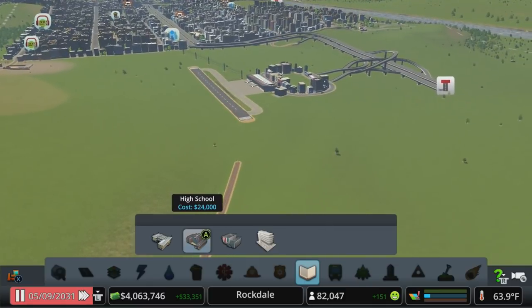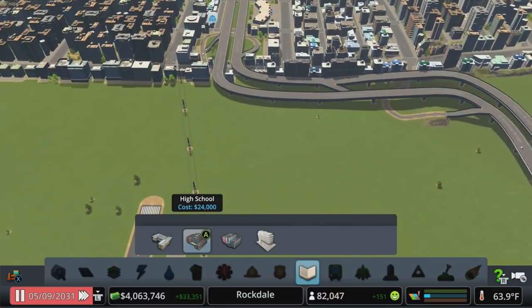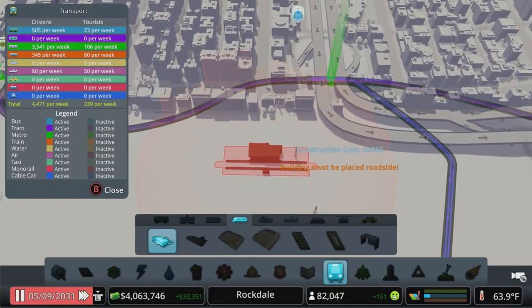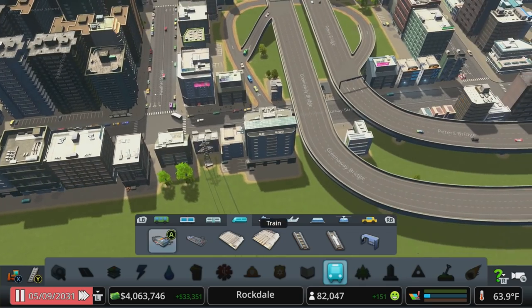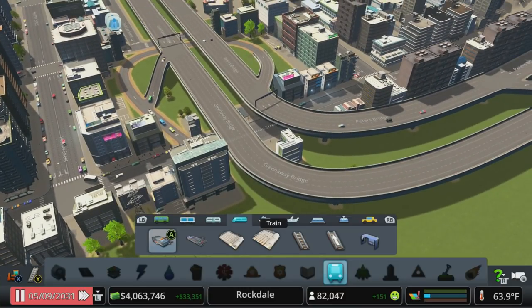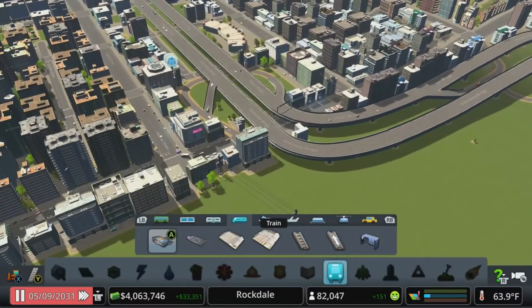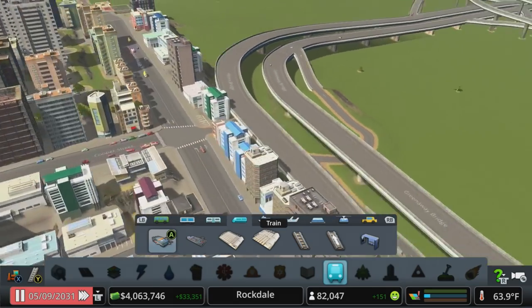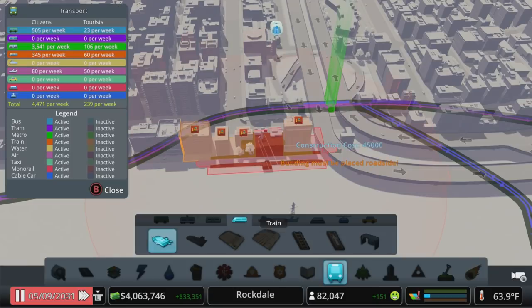The big project for today is how to get this train to stop at the airport and then continue on around our city. Maybe let's figure out where to squeeze in some train stops first. The main train station is our commuter line. There was one other thing I did — I saw it in the edit. I built an off-ramp but did not build an on-ramp, so I just snaked this in here real quick. This is definitely something we're going to revisit down the road and clean up.